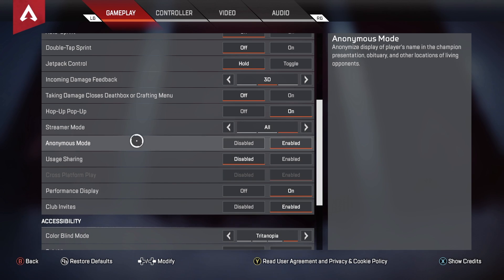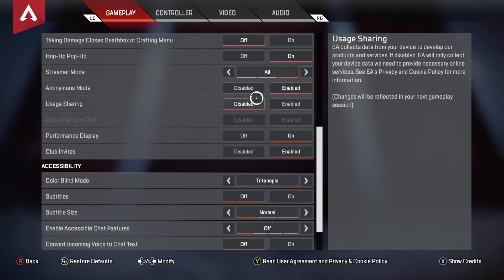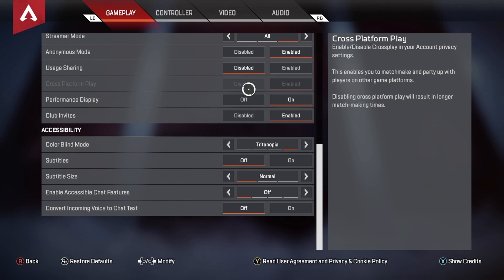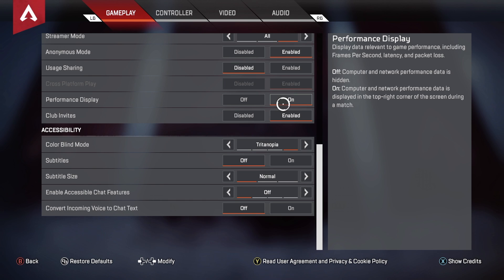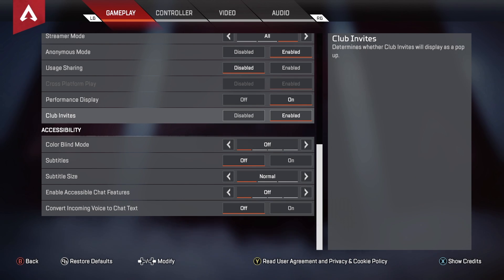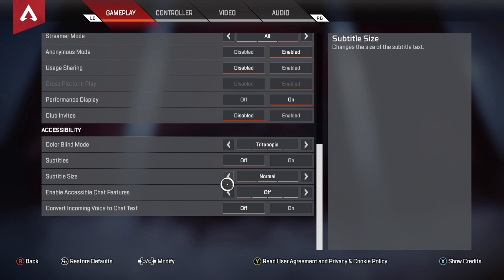Anonymous mode I have enabled because it's frustrating when you die to someone on your friend list and they start spam messaging you — with this on they can't see who they killed. Usage sharing is disabled. Performance display I have on so you can see your frames in the top right corner and your ping to check if you're lagging. For colorblind mode I've experimented with Tritanopia and off — I personally recommend Tritanopia. Subtitles are off.